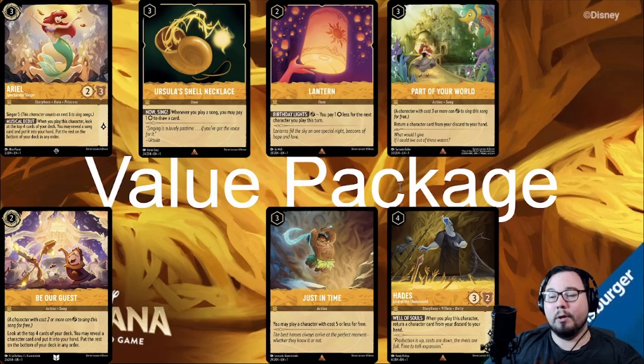Finally, we have the Recursion package of Hades and Part of Your World that can bring characters from your discard back to your hand. This isn't nearly as good as bringing them back into play, and they are inkless, but being able to return a clutch character back to your hand can be nice. Hades is on a body, but Part of Your World is a song, so they can find themselves in different decks if you find this ability valuable.